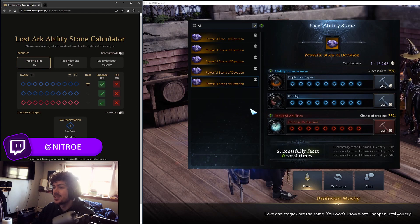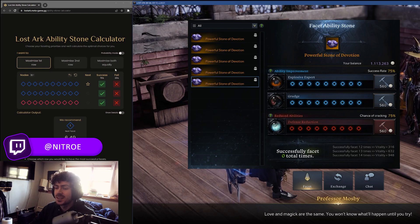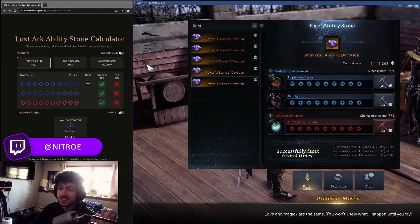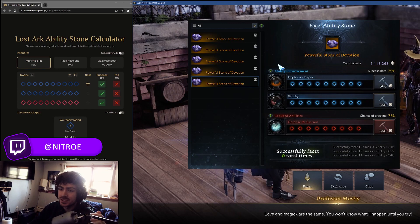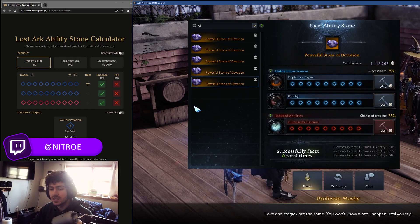Instead of just doing guesswork, you can actually maximize your stone as much as possible using a formula. It's gonna be really nice to use when you really want to get the stones you need, so I'm gonna show you an example of how to use it and I'll post the link in the description.